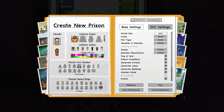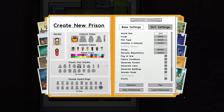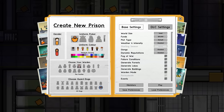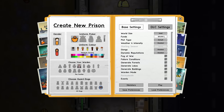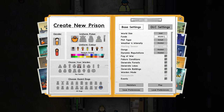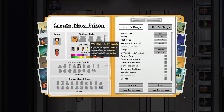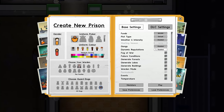In terms of world size: previously we did a mega prison on a huge map, then the town which expanded massively — so we're scaling this down to small. Funds are jumping up to 50 grand for a little extra help. Plot type is default. Weather intensity is off. Gangs are yes — it's a DLC setting. Dynamic reputations we're turning off since everyone turning up already has extremely volatile, tough, and strong traits.